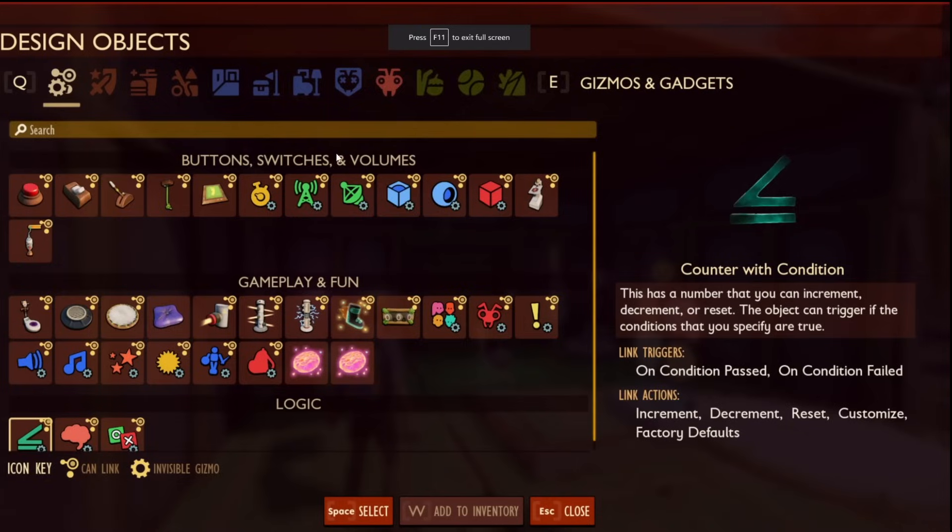The new items powering this are called gizmos and gadgets. We've got buttons, switches and volumes, gameplay and fun and logic, and it looks super in-depth. I'm not sure I'm equipped for this — we'll have to see what actually happens with it all and how it's going to pan out. It looks like there's some sort of counter, stuff we've seen before like traps, and then all these different boxes. Lots of buttons and switches — crazy stuff.